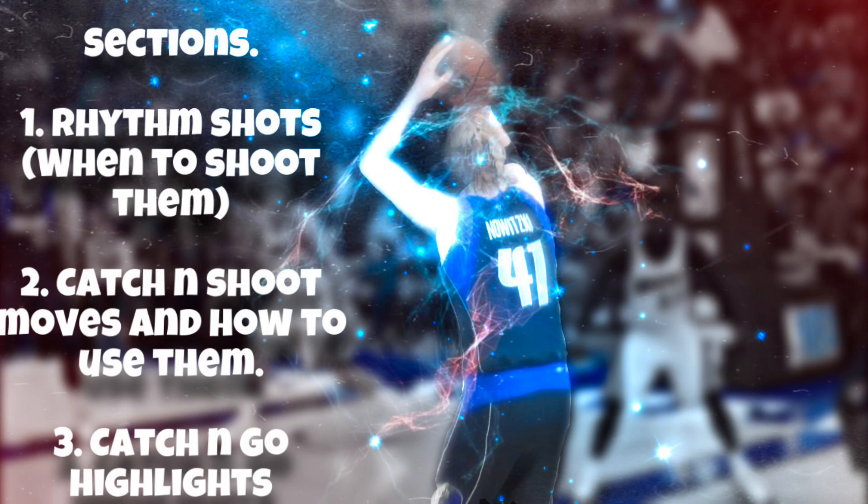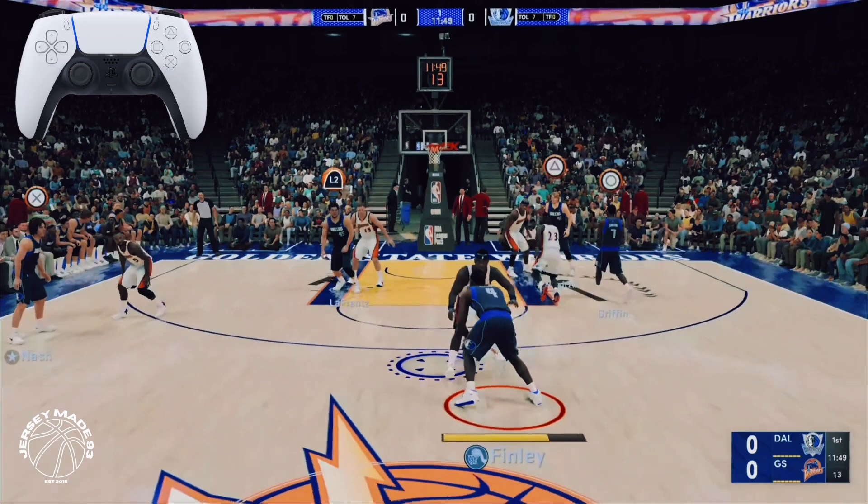Hello everyone, I'm JerseyMade93 and this is episode two of the basics, where I showcase how fundamental basketball can get you better in NBA 2K. Today we'll be focusing on rhythm shots — what they are, when to take them versus set shots, and how to trigger them. Then we'll be highlighting catch and shoot moves so you can counter tight defense as a shooter and get to your spots. Finally, I'll showcase a series of catch and go combos you could throw into your arsenal. Please hit the like button and subscribe as this will help the channel grow.